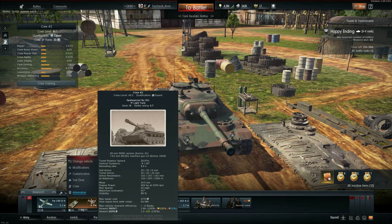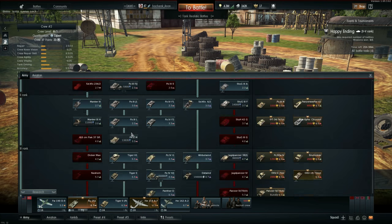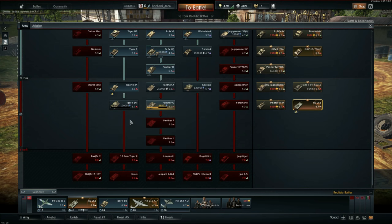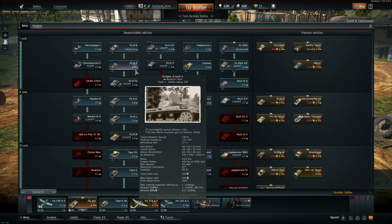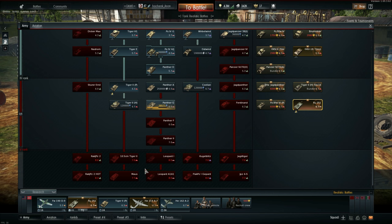Lineup-wise I use the Flakpanzer I obviously, and the Tiger 2P. I would prefer the Tiger 2H but I don't actually have it. That's about it for tanks, because you want to keep the playing time for the IO251 at an all-time high so you don't start playing tanks with less RP gain. That way you can efficiently and effectively grind for your next tank, something like the Panzer 3E — it's a very good tank.